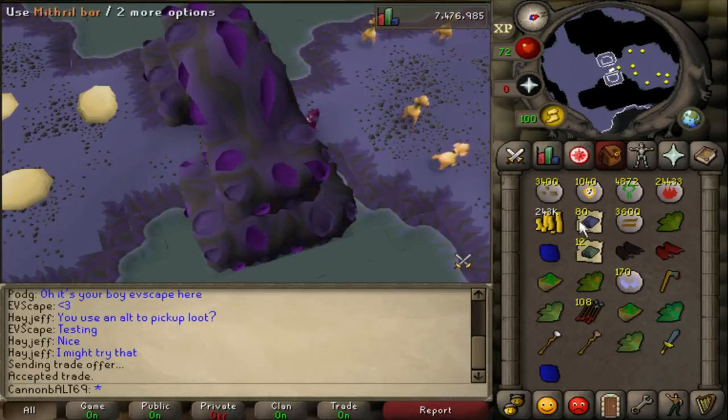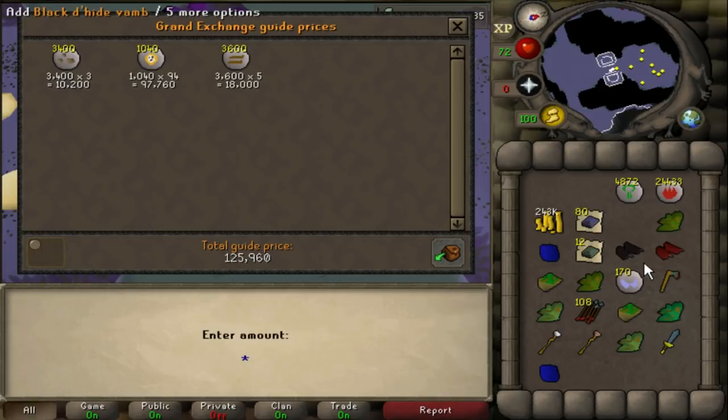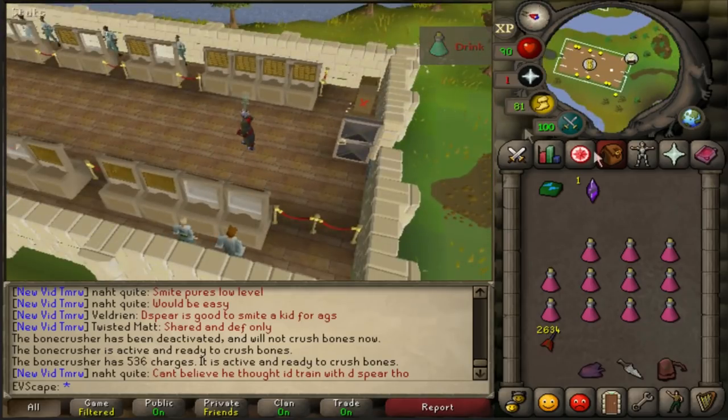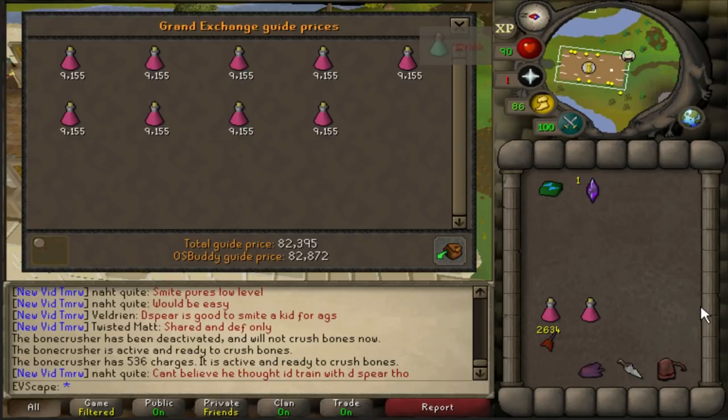In terms of loot - around 4k fire runes plus everything else. We used 250k in supplies and made 550k in loot, which is insane. Having an alt to pick up loot is absolutely incredible. I'd recommend using the master wand instead of the staff of the dead so you can auto-cast ancients. In that half hour we killed 197 dust devils. Crazy XP rates and great money - and that's after accounting for the nine super restores used, adding an extra 82k cost.